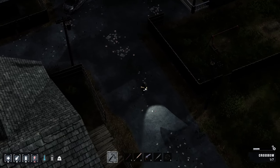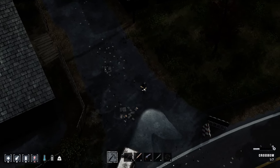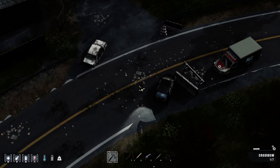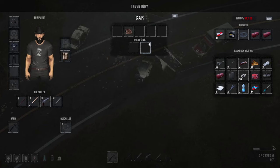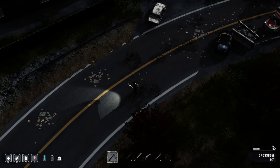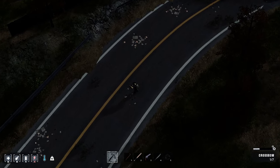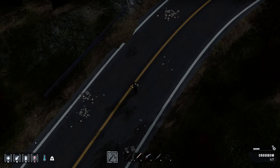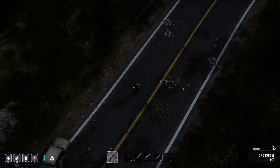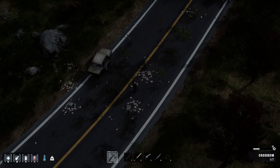Alright, we're going to keep going, keep moseying our way down. We did not find a vehicle in that neighborhood. These cars you see along the road, you can take apart with a sledgehammer and get car parts. If you have a sledgehammer, knock them down, break them up — you can find starters, fuel pumps, and other parts.